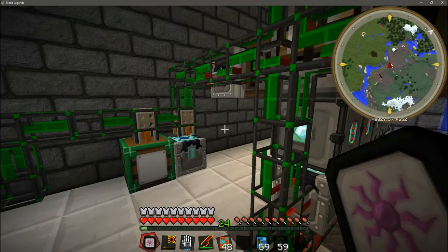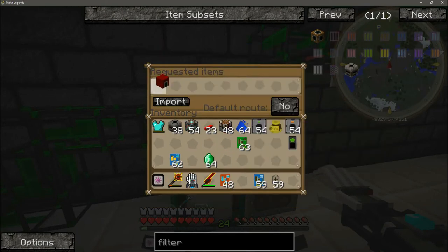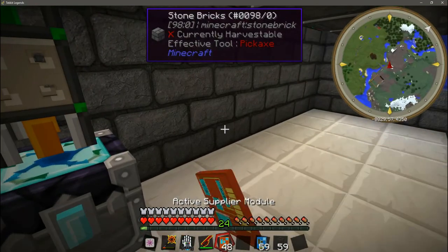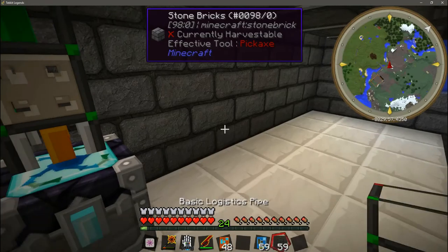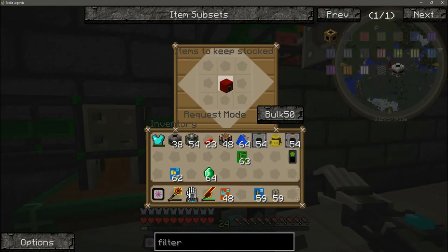Next we are going to come back over here and right click the barrel item sink, then input the red matter furnace into the item sink. We are going to take an active supplier, remove the emeralds, and put 10 red matter furnaces in the middle with it set to full. To stack items like that you have to right click — or you can left click, but right clicking is easier. So the active supplier on top of this condenser MK2 is requesting 10 of those, set to full.